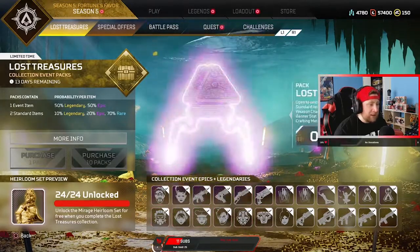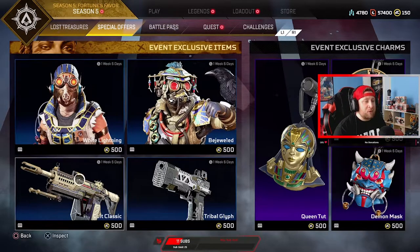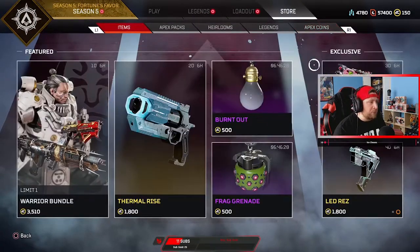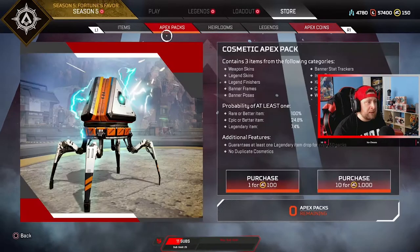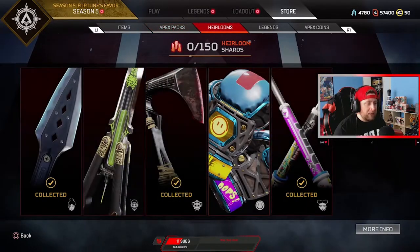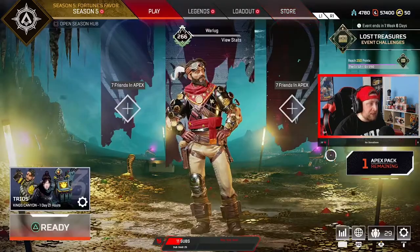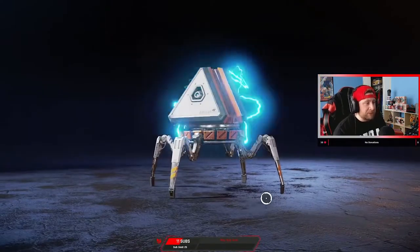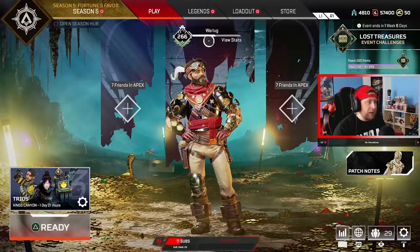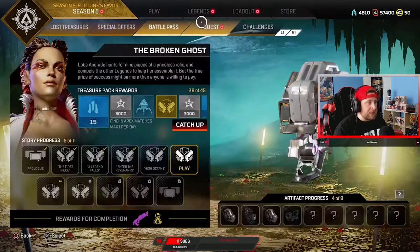All right, sick! We got everything out of the Lost Treasures Collection Event — we have it all. That's super awesome, I'm glad they did this. They also have in the special offer some additional skins and stuff you can get. One thing to note is the heirloom section — look how cool that looks. I like that they reworked this and put down the legends and stuff. That's gonna do it for the Lost Collection Event — we've gotten everything. Now we're gonna dive into some games and check out the new areas and see these reworks.